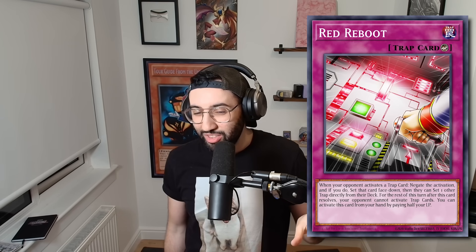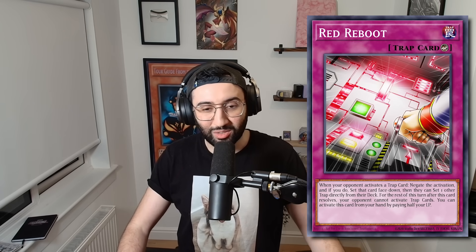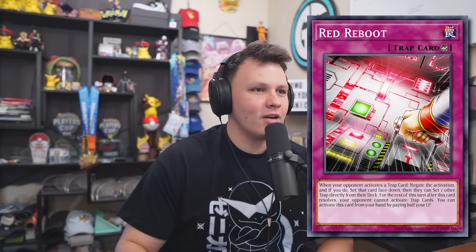The advantage of Trap Stun is that by negating Red Reboot, you set their card and they get a free trap from their deck — so they have two trap cards they can't use that turn. If you don't kill them that turn, they've gone plus two on you. Whereas with Trap Stun, you fire it off and they don't get anything. Trap Stun was played in combo decks as a way to pop off maybe ten or eleven years ago, but Reboot is significantly better and has been banned since because of just how powerful it is.